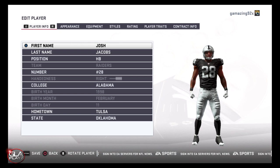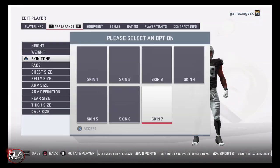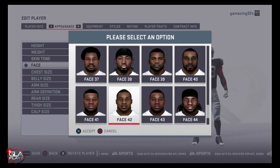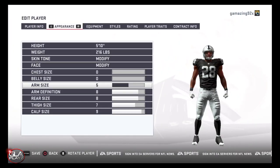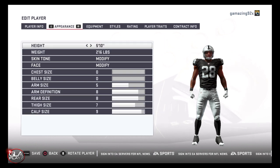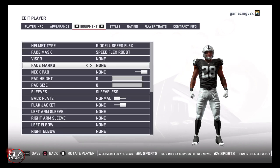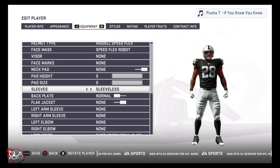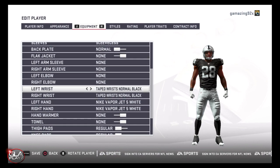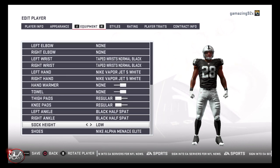Josh is a really strong, fast, elusive runner. He can catch passes out of the backfield — he actually lined up at running back and wide receiver at times for Alabama, and he can return kicks. He's currently my number three rated running back in the upcoming draft. He's very versatile, and the only knock on him is his lack of production, but it was only because of lack of opportunity — he had to split the backfield with Damien Harris and Najee Harris this year at Alabama.